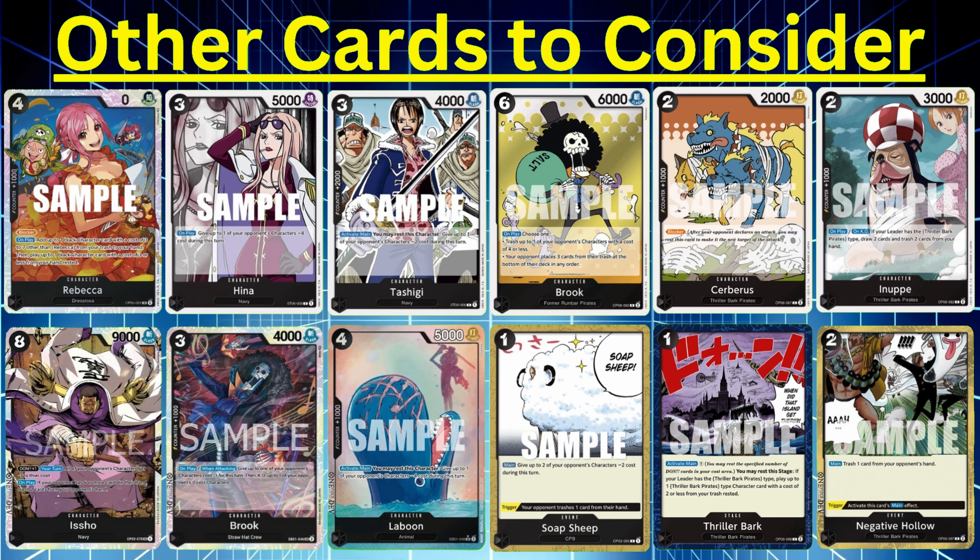Thriller Bark is a stage card. If you play it out, you have to rest one Don in the Don area every time you use it. Turn it sideways, have that Don rested, then you can cheat out a one to two cost Thriller Bark character from your trash onto your board. It can help you cycle out Cerberus or Sindri. Really cool card — you can do it every turn.